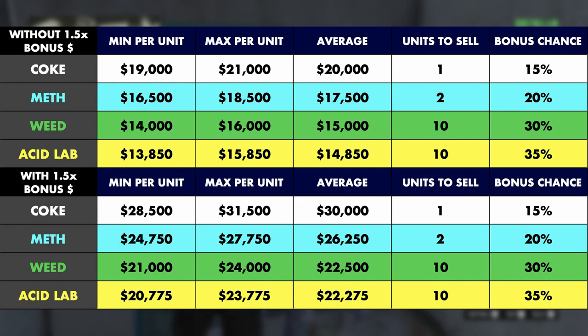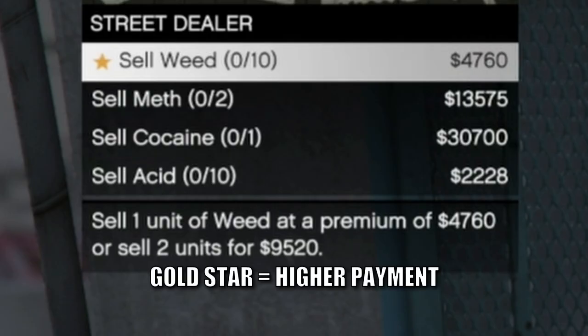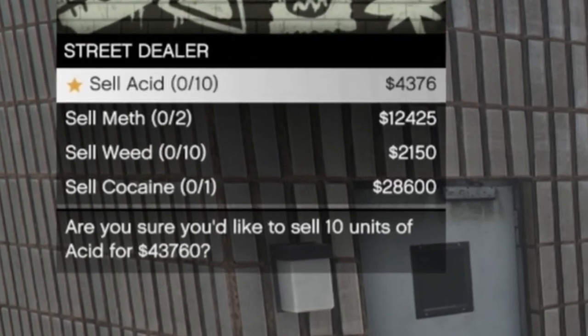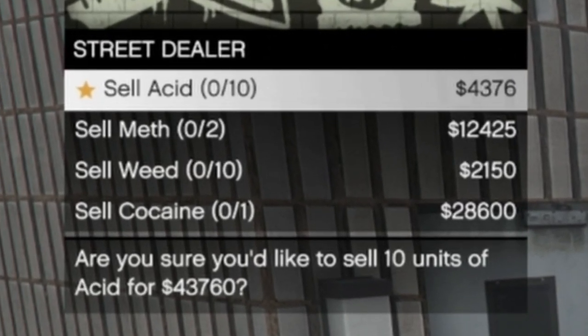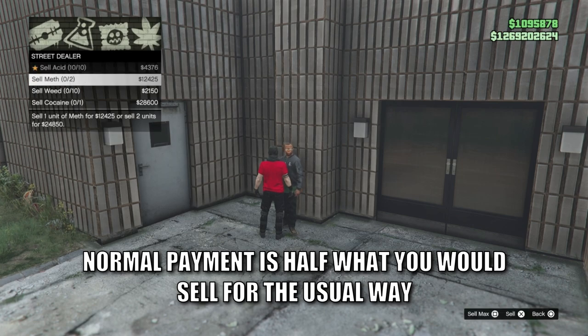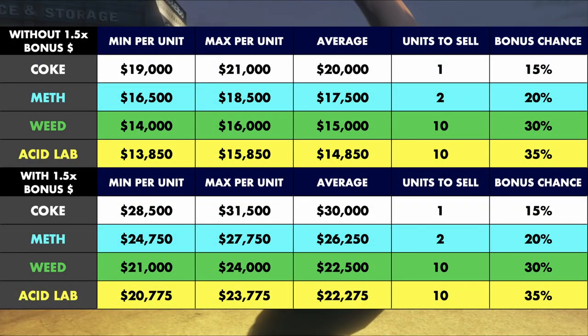You can choose to sell one unit of coke, two units of meth, or up to 10 units of weed or acid. It's worth mentioning that for the first week these were implemented, there was a bonus of 150%. These bonuses are likely to come and go with various weekly updates. Each dealer will have a gold star next to one of the products that they will buy from you, which denotes which product can be sold for double the usual amount. For the Acid Lab, this equates to what the market price would sell this product for in a solo lobby with no high demand bonus, while currently having a 150% bonus for the weed.